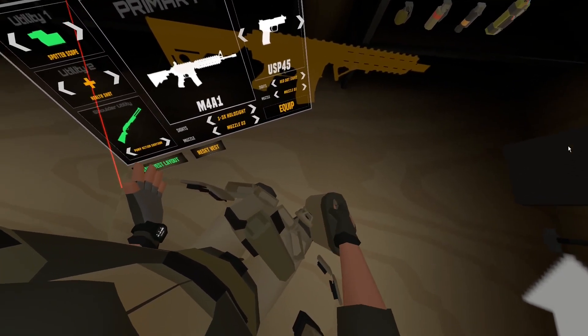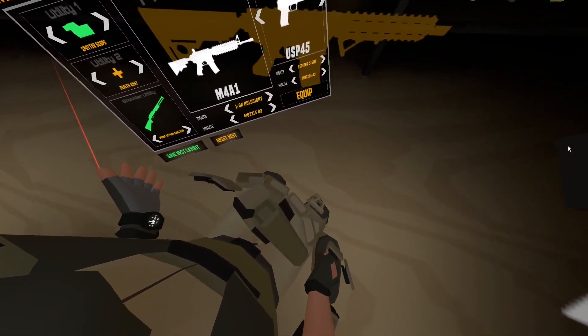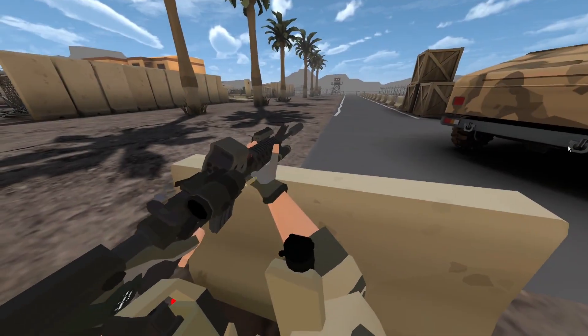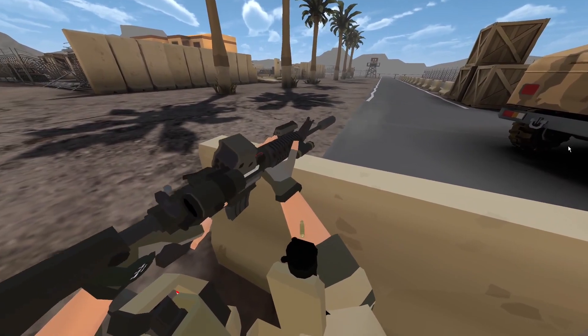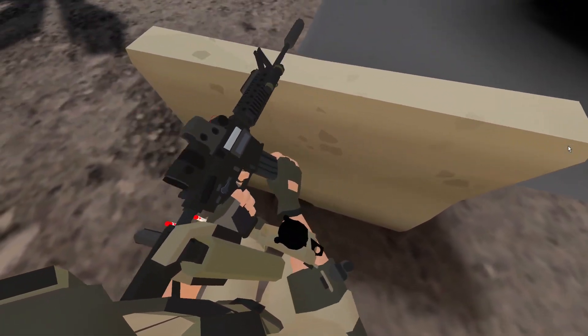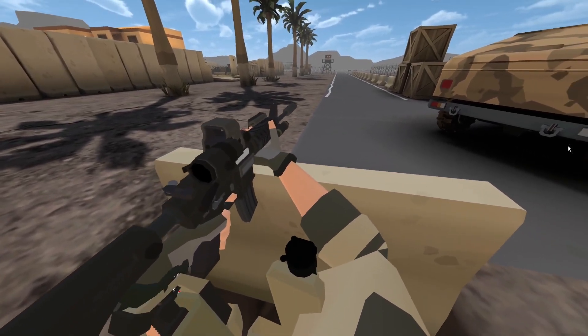You can fit up to two magazines in the dump pouch. So instead of dropping a magazine, if you want to retain a partially full magazine — for example, if you fire 20 rounds and want to keep the last 10 — you can just slip the magazine into the dump pouch and finish up your reload. That'll be very helpful for ammunition retention.